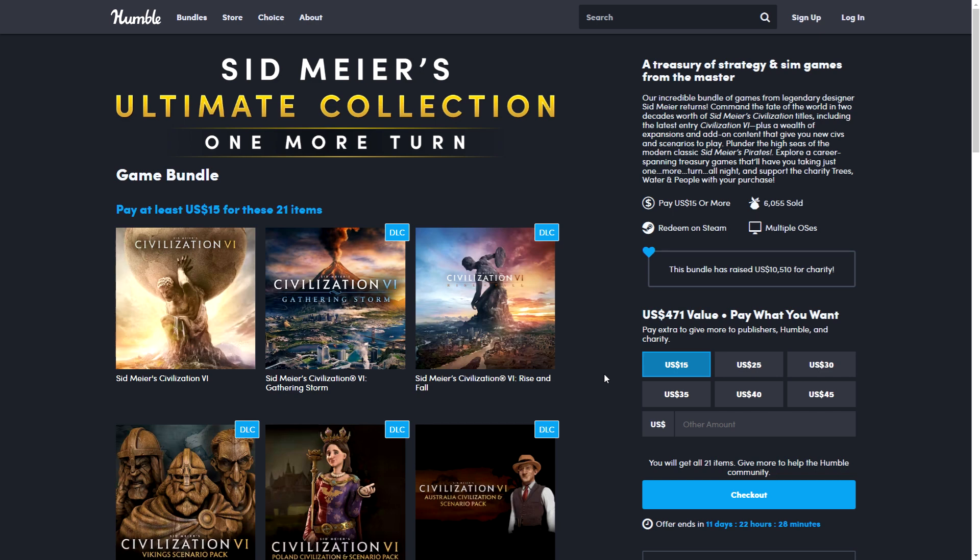Hello and welcome to Low Budget Gaming, and welcome to another brand new Humble Bundle — this is the Sid Meier's Ultimate Collection One More Turn bundle. A lot of these are civilization-style games and some other classic Sid Meier's games. We also have a recap of the other bundles, and I wanted to do this before the Steam Halloween sale starts on Thursday, which I'll be live streaming and covering in detail.